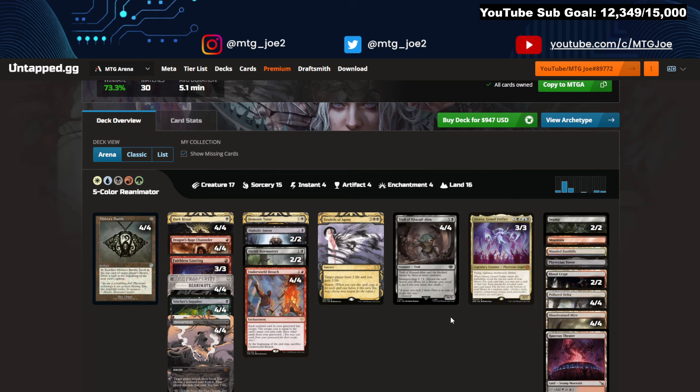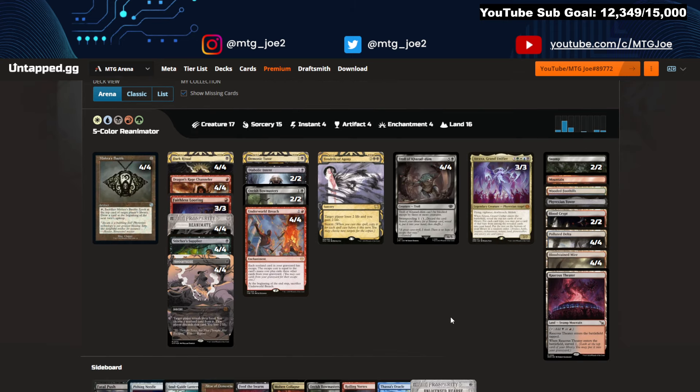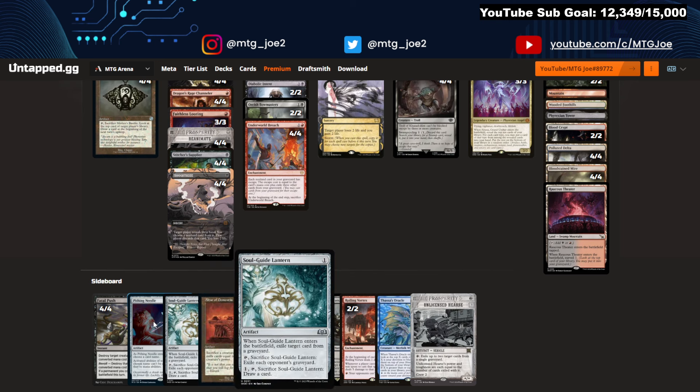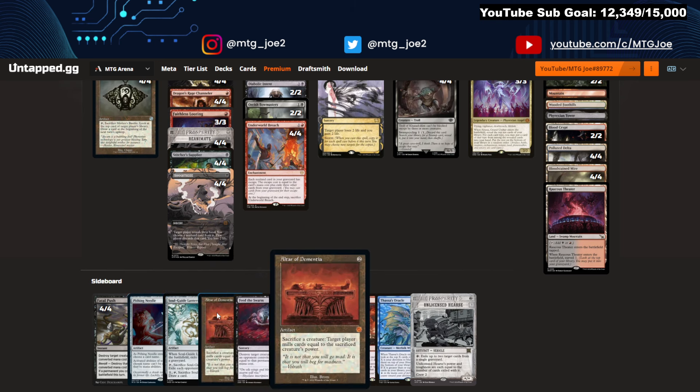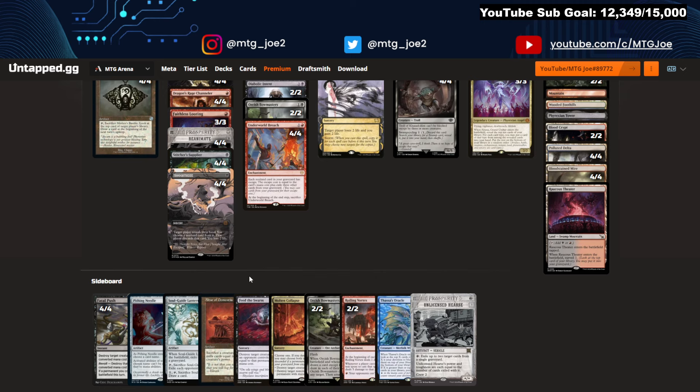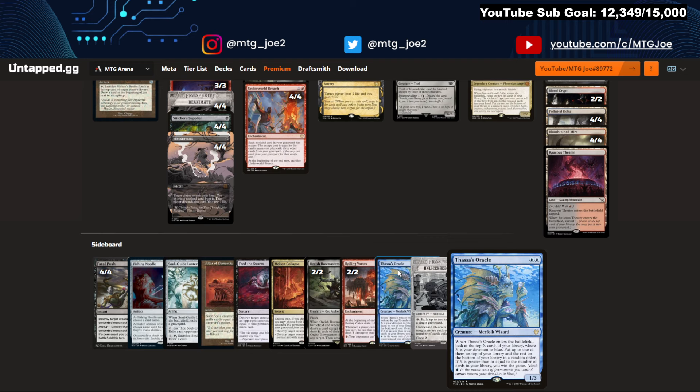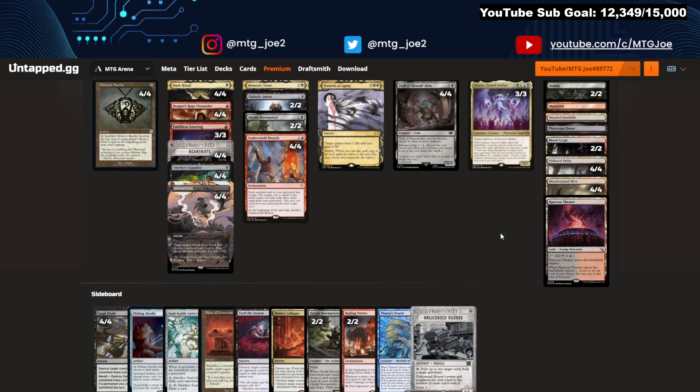The sideboard has removal options, mill cards like Alteration Dementia to mill out your opponent — kind of a different approach. Feed the Swarm for hate pieces, Molten Collapse as removal, Bowmasters — though no Bowmasters main in this one — Vortex Force Control, and Thassa's Oracle if you mill yourself out to win that way. So that's a different approach, plus the Licensor.